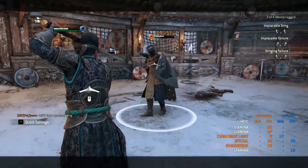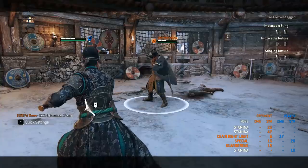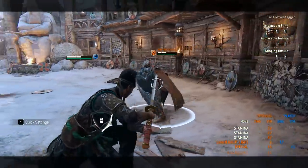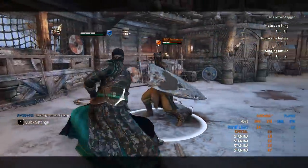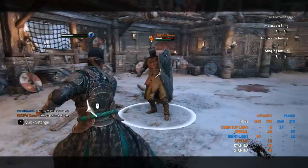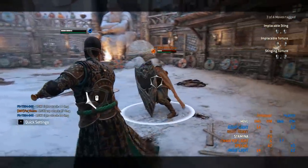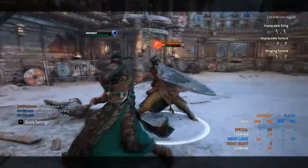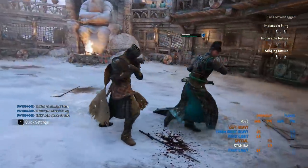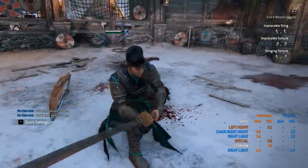One more cool thing about him are his dodge attacks. They are fast but they only deal 14 damage and are considered light attacks. It doesn't matter if you input the light or heavy dodge attack — they are all light attacks. So if you get parried, your enemy is able to punish you for a heavy. But the most important thing is they are fast, so you can punish things like shield bashes on reaction, and on a confirmed hit you can chain into unblockable lights or heavies.